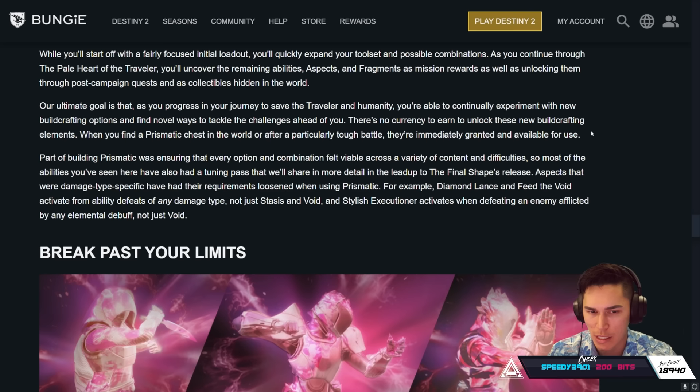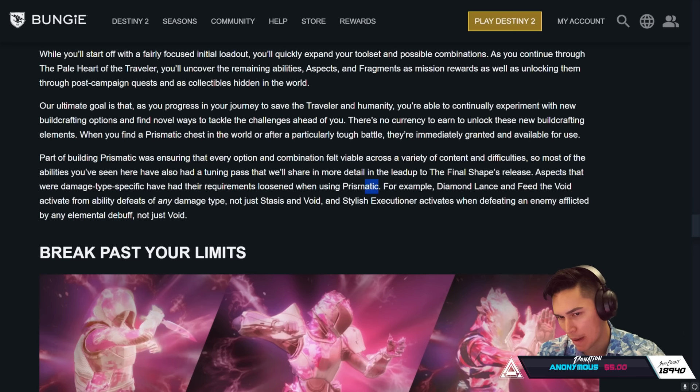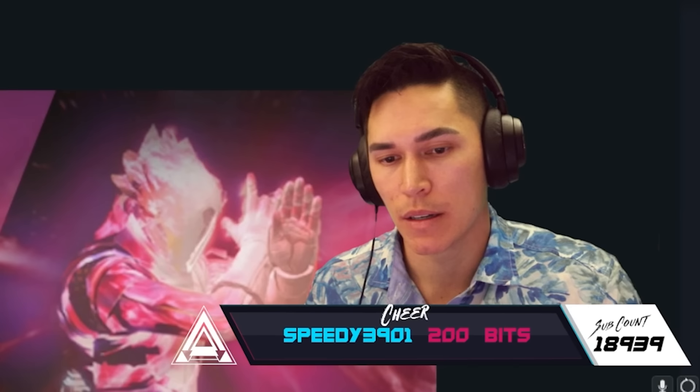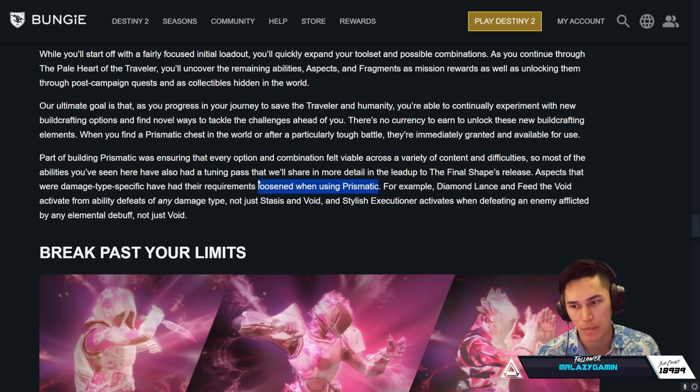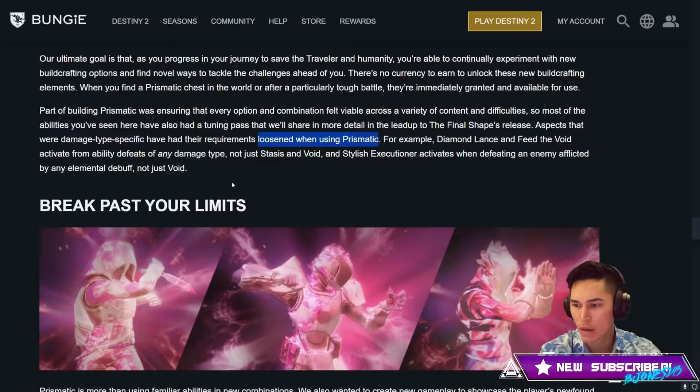Aspects that were damage-type specific have had the requirements loosened when using Prismatic. For example, Diamond Lance and Feed the Void activate from ability defeats of any damage type, not just Stasis and Void. And Stylish Executioner activates when defeating an enemy afflicted by any elemental debuff, not just Void. It sounds like this loosening is Prismatic only — so if you're using Diamond Lance within a Stasis-only build, it would still be locked to Stasis.